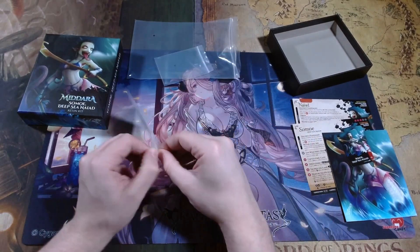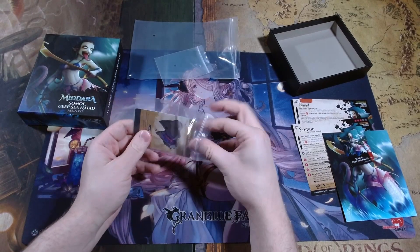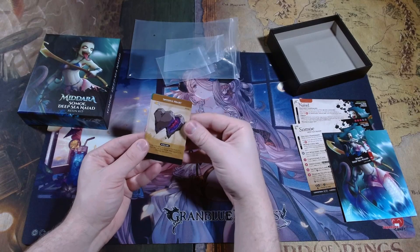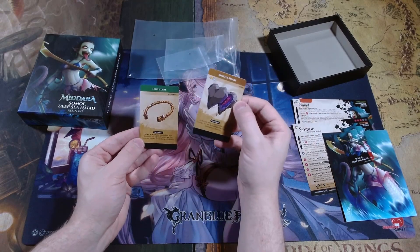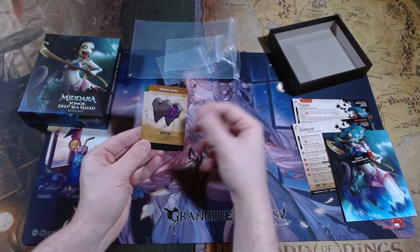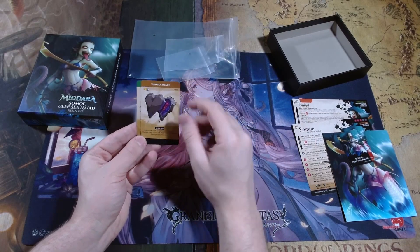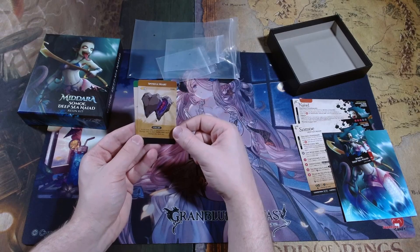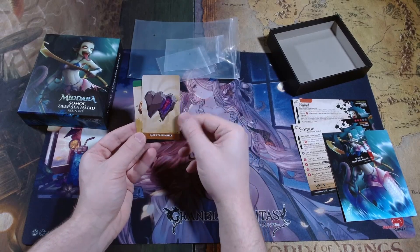As for the items, these promo items are always pretty cool to add to your collection. We have a Spiteful Heart and a Little Lure. Spiteful Heart costs 18 gold — it's a food item. You can discard this at any time after an opponent has dealt you damage; they are dealt magic damage equal to the damage they dealt you. That's pretty cool — it is a rare consumable.